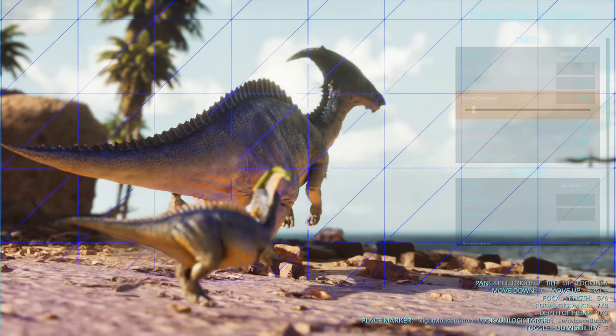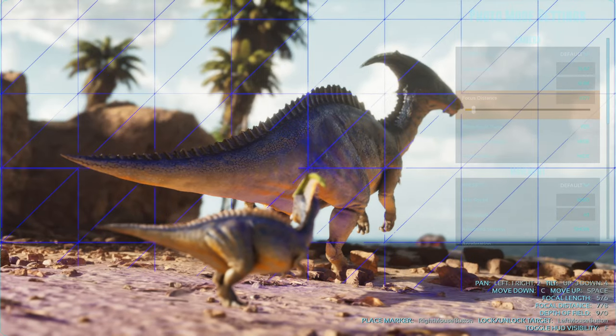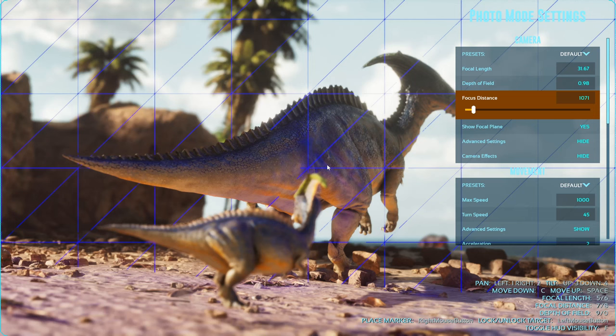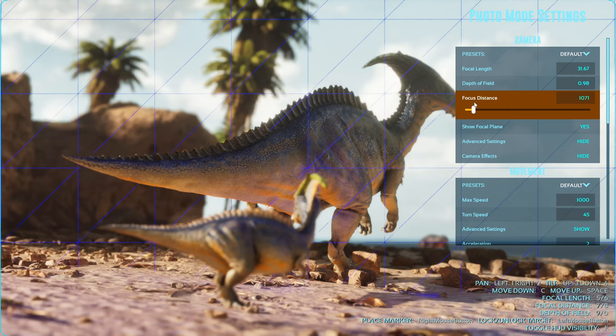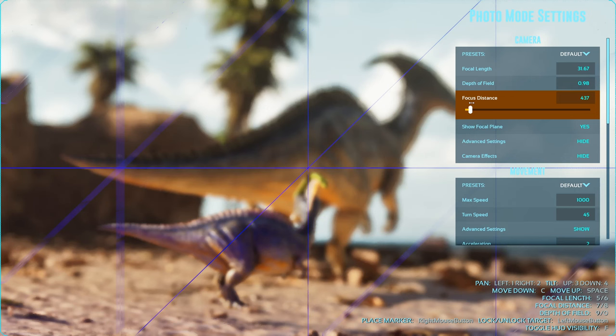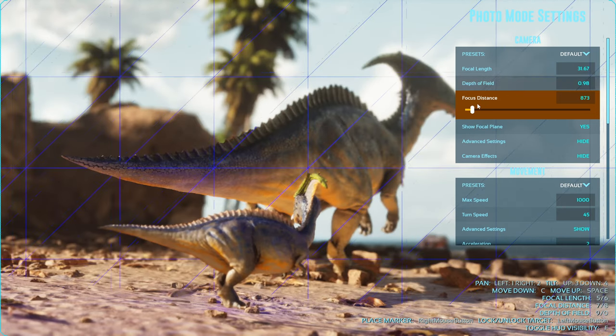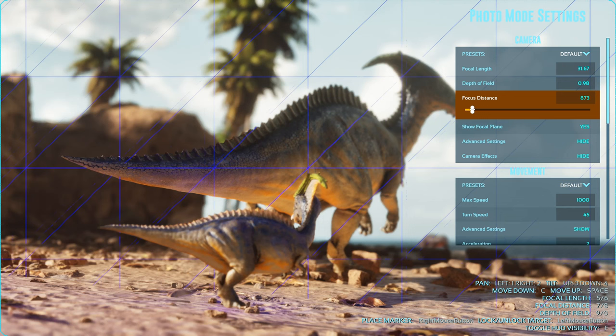I'm really kind of liking how this is looking. I think I might go with this. And that's another thing I recommend — play around with the angles and the settings. If you find some good dinosaurs or something in an area, stick around for a little bit and see what you can do. So I'm going to take this focal distance, the grid, and move it to the younger little baby parasaur back here, because I want that one to be my main subject.